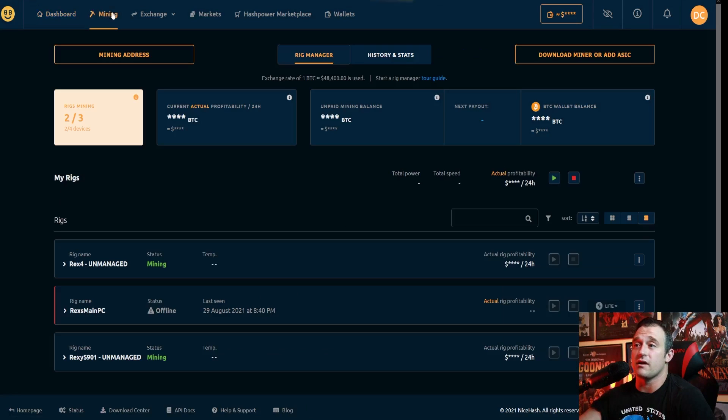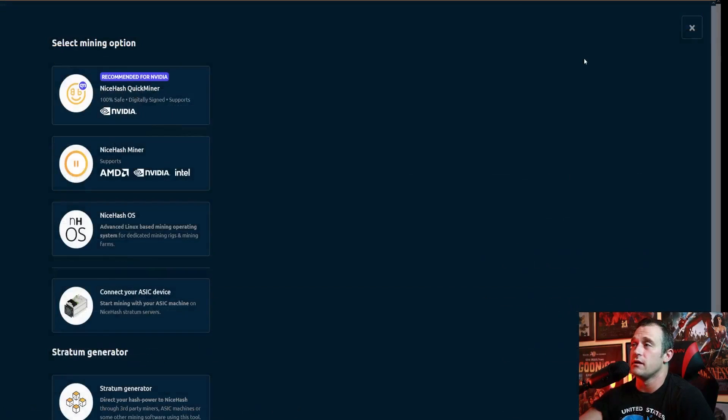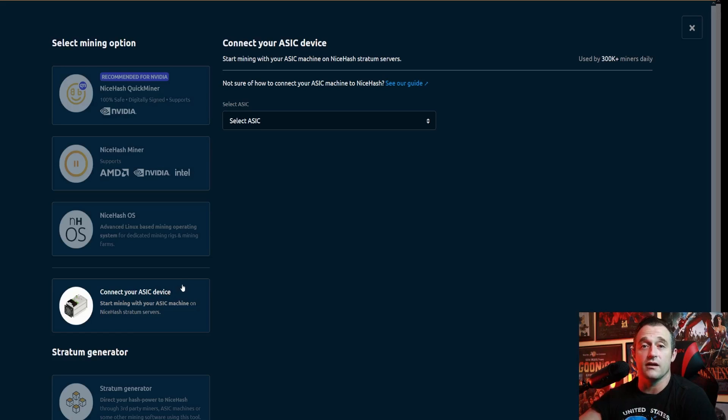you're going to click Mining right here. What you're going to do is go right up here to the top right and click Download Miner or Add ASIC. Click that, and then down here underneath these three options, the fourth one down is Connect Your ASIC Device. You're going to click that.